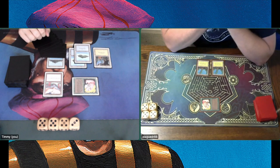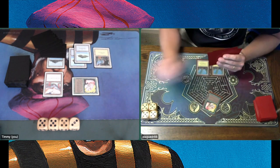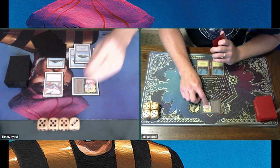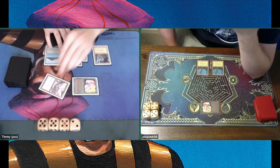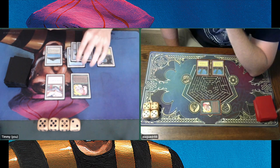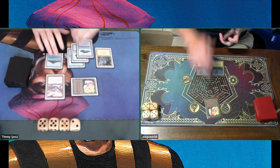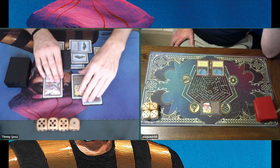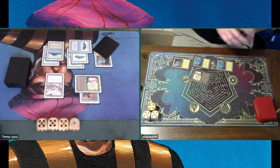I now have six lands available but can't find a big creature. I'm really looking for a payoff to sink all my mana into. I've got the Jayemdae Tome drawing an extra card each turn. I put Unstable Mutation on my Llanowar Elves, attacking with it as a 4/4. Eric finally finds a land, and there's a War Mammoth — a 3/3 Trample — coming at exactly the right time.